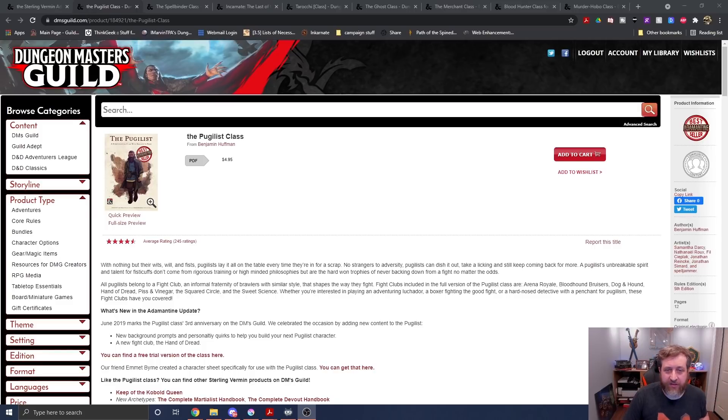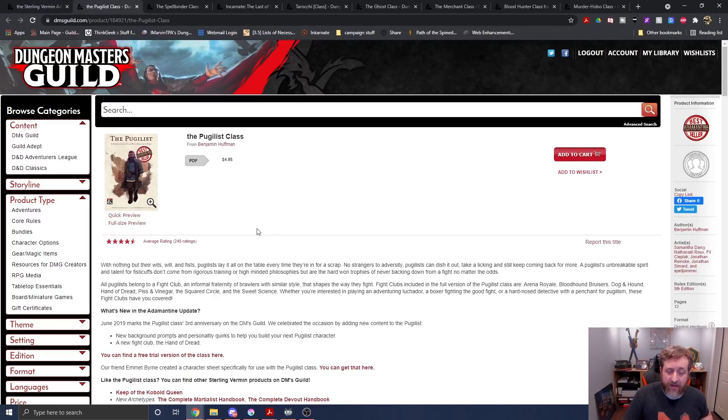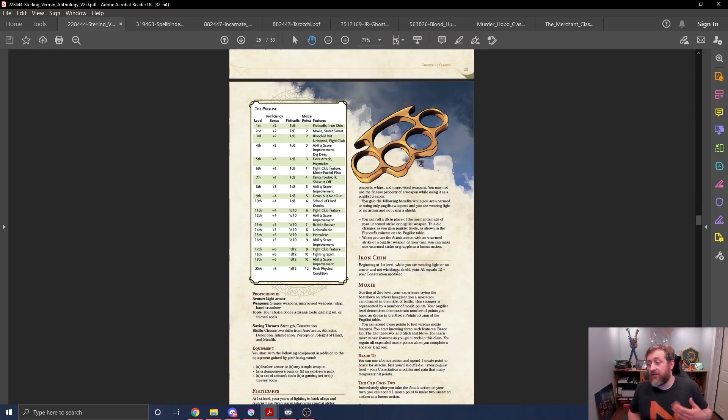Number seven: the Pugilist. Everybody gushes over this class. It's a best adamantine seller with 4.5 stars across 245 reviews, out since 2016 and updated in 2019. It's basically a fisticuffs class — you're a person who punches people. You can use different weapons but it focuses on unarmed or brawling combat. It's available individually or as part of the Sterling Vermin Adventuring Company anthology.